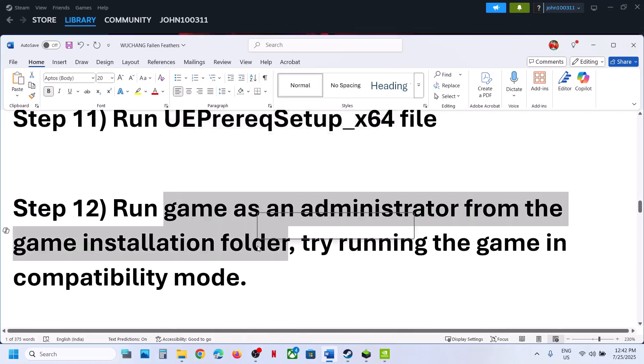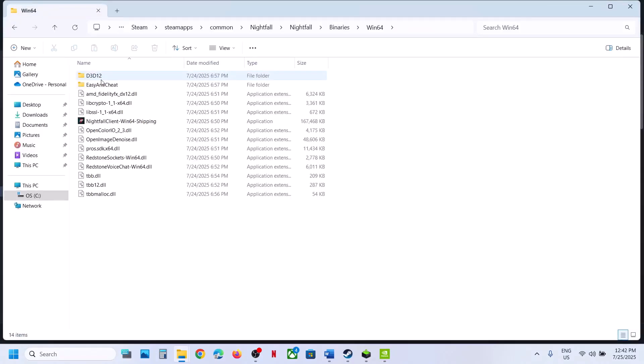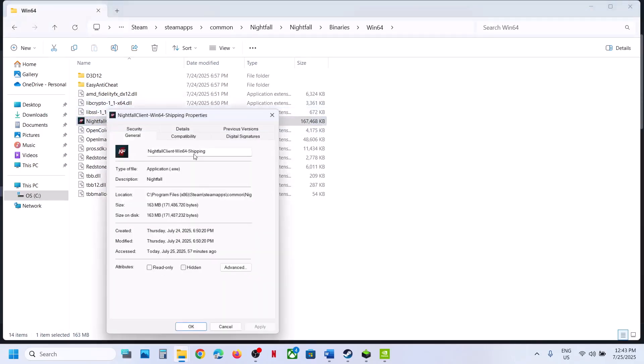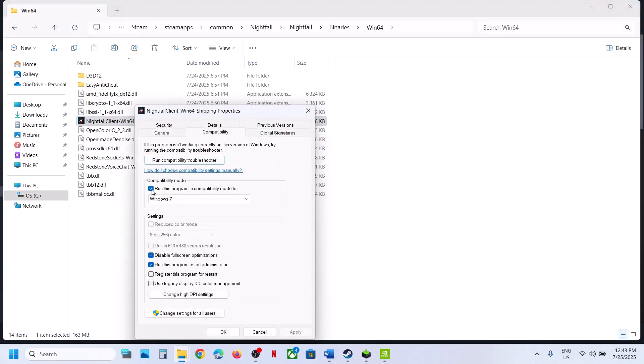The next step is to run the game as administrator from the game installation folder. Go to Steam, right-click the game, Manage, Browse Local Files, open Binaries, Win64, right-click the game EXE, select Properties, go to the Compatibility tab, and check Run This Program as an Administrator. Hit Apply, click OK, double-click to launch and check. If still not working, try enabling Windows 8 or Windows 7 compatibility mode, or try Disable Full Screen Optimizations — apply each and test.